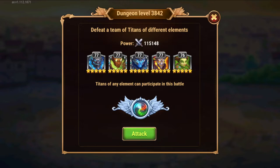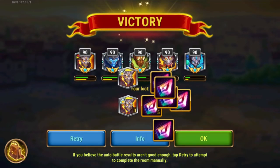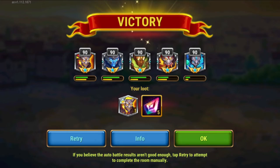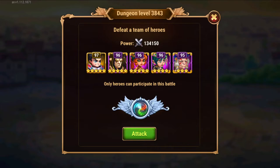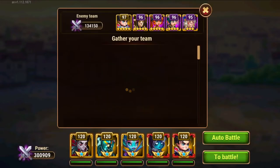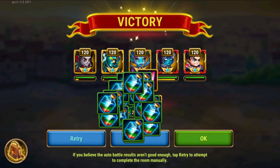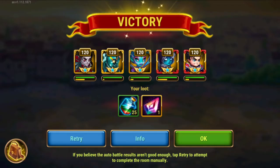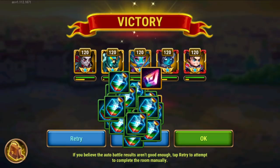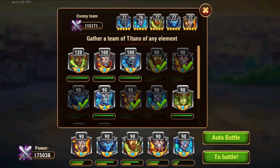If you do have access to auto battles — and I believe this is a feature that comes with Valkyrie's Favor — then the first set of rooms, so the first level, will always be possible to do with auto battles. As long as your titans can handle this, it is fine and you can do this 65 points of titanite in under 5 minutes, presumably if you have a minimally capable device.